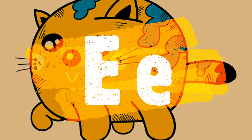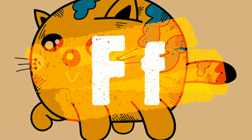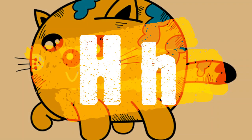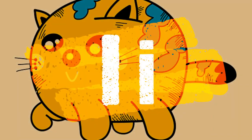E — egg. F — fly. G — weight. H — house. I — goat.